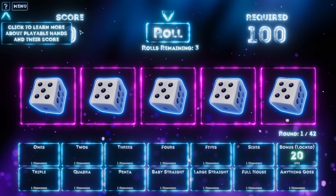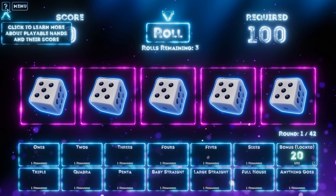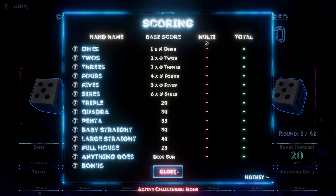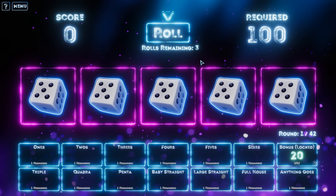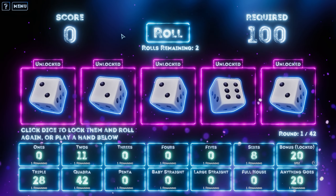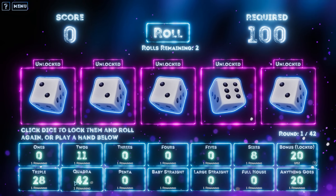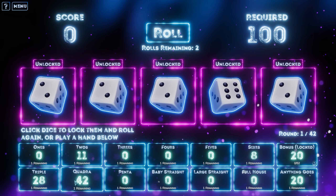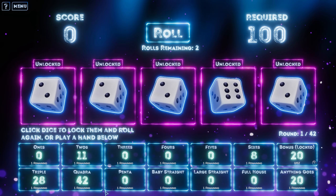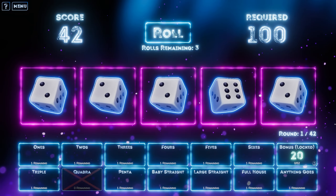I have to get 100. Click to learn more about playable hands and their score. As expected. We need to roll — I have three rolls remaining. Wait, that's it? We've got four twos, which would give us 42 points in quad, which I think kind of makes sense. I don't think I'm going to roll another quad this easily. We'll put that in quad — so that gives us 42 points.